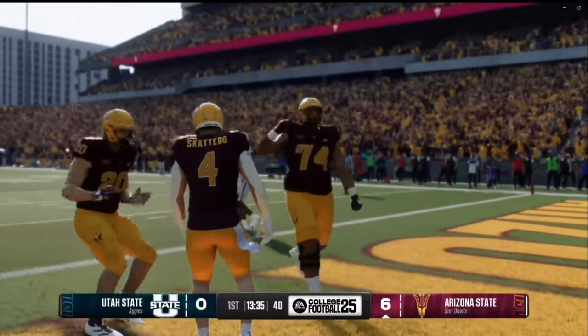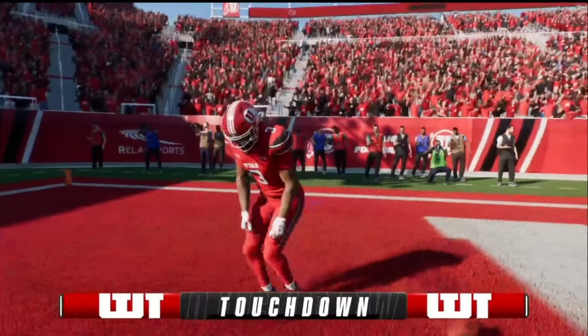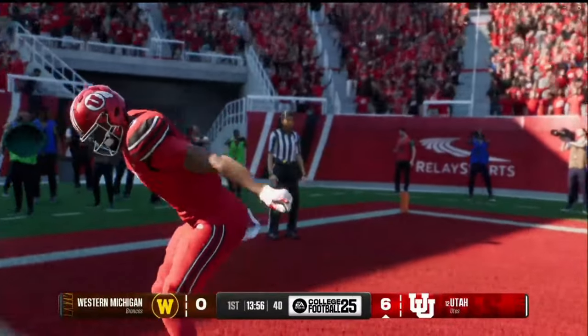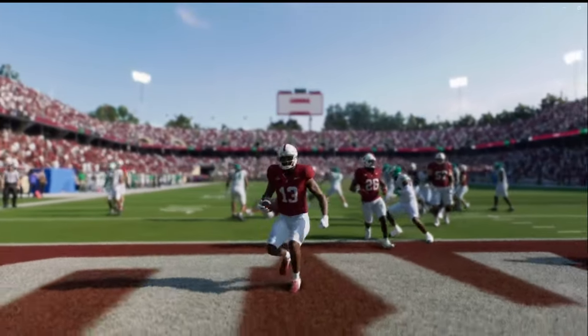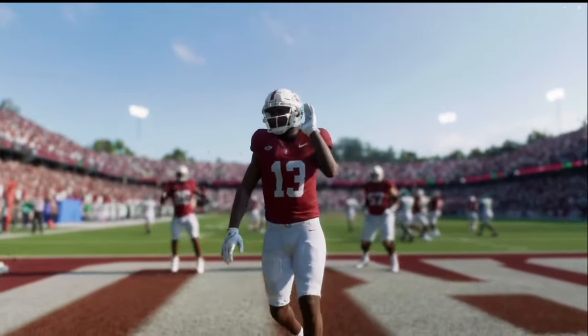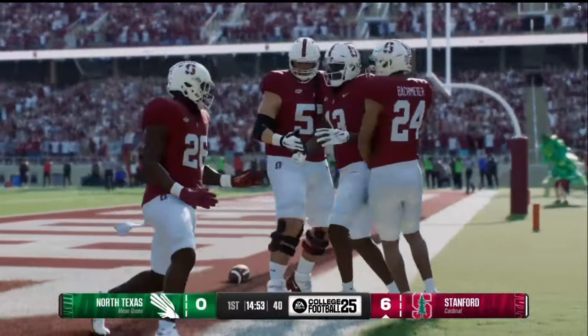Ice in Veins is pretty self-explanatory — your guy is just going to be showing off that he is nice. Next up we got Tiger Swag, which is right stick up while holding left trigger. Number six is Can't Hear You, which is right stick to the right while holding left trigger — your guy is listening to the away crowd, knowing he silenced them.